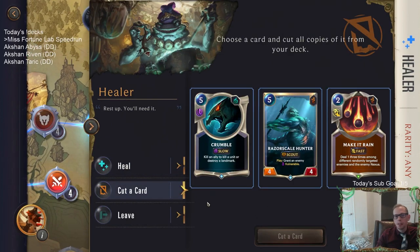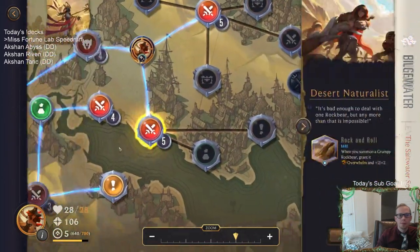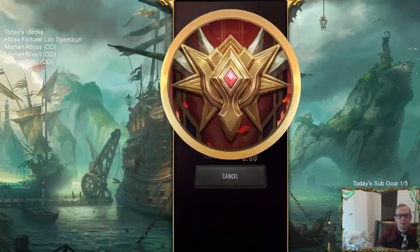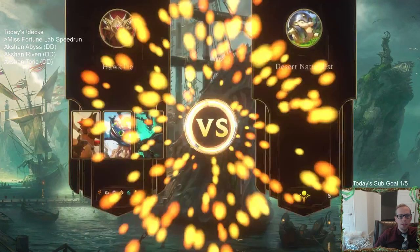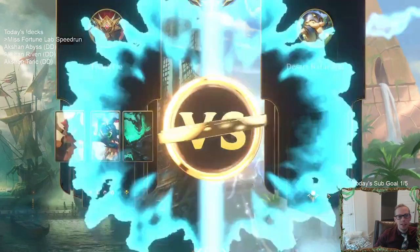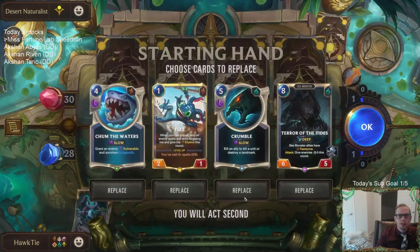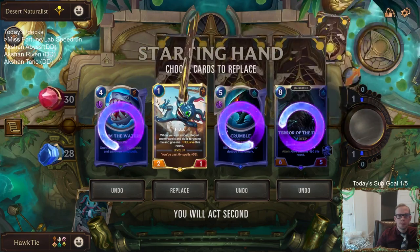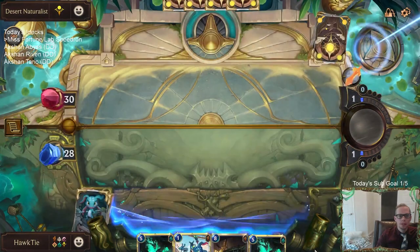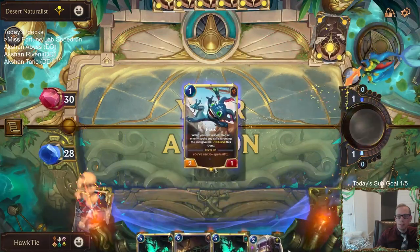What can we do here, what can we cut? Crumble or Razor Scale Hunter. This can get me to two different shops, or maybe a good recard. I think we want to be around level 7 - we get that extra power at level 7 to be able to take on Gangplank. Payday could do something, I suppose.